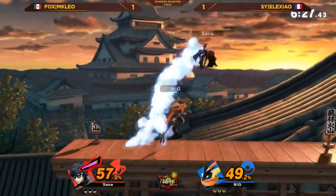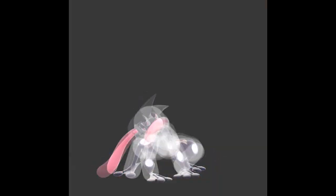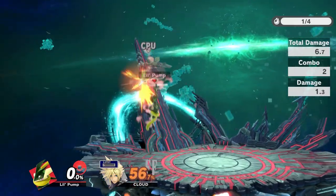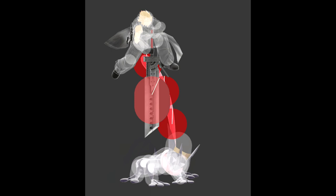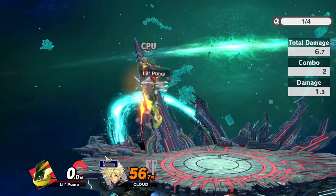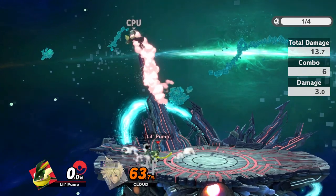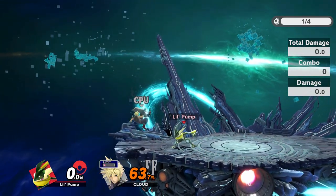Now we can get into the moves that Greninja wants to toss out in advantage, starting with up tilt. This move is insanely disjointed for no reason. Greninja can beat out landing sword aerials with his tongue, which makes very little sense. What I'm trying to say is this move is really disjointed and he can beat out a bunch of attacks.